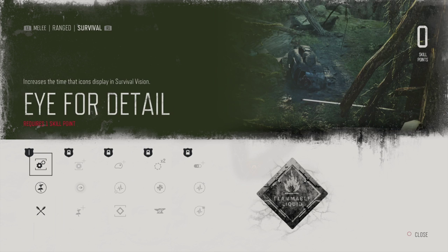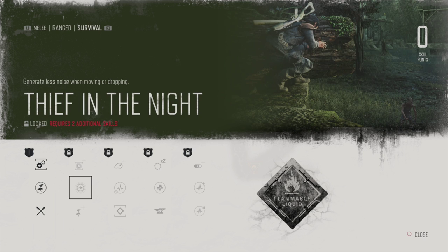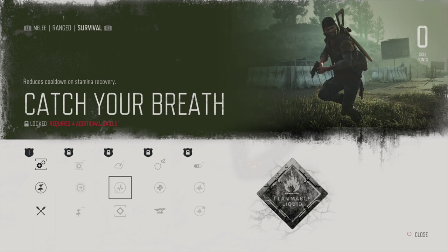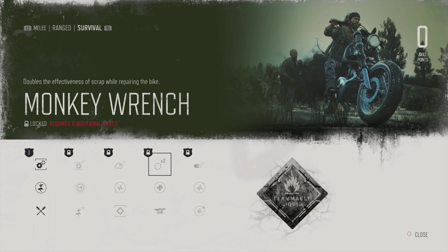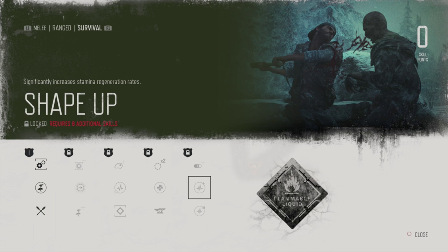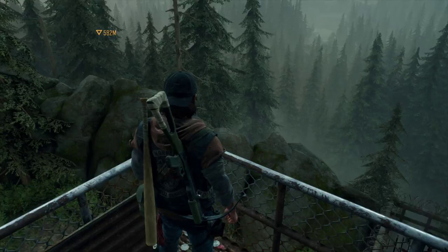Let's look at survival. Increase the time that icons display in survival vision. Plants are displayed on the minimap. Chance to retrieve bolts fired from your crossbow — yes. Gather double the plants. Generate less noise. Increase range of vision, increase the amount of meat gathered from animals. Reduce cooldown on stamina recovery. Outlines enemies in survival vision — wow, that's OP. Inventory space for crafting components. Extra burst of adrenaline when low on health. Doubles the effectiveness of Scrappa repairing the bike. Stamina regen when taking damage.